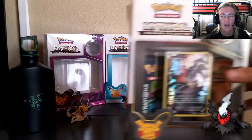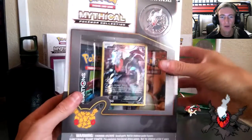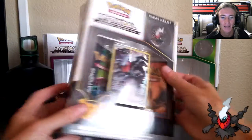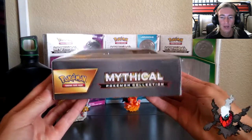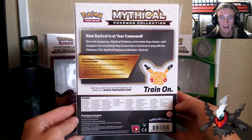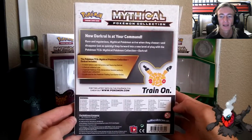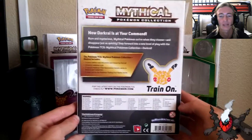Starting off with the box itself, you get to see the pin, the mythical Pokemon collection label on the left and right-hand side, the Darkrai code, and the two boosters inside. Mythical Pokemon collection is on the bottom as well. Darkrai is at your command, and this box set is the most basic-looking color-wise but it brings out the theme of Darkrai so well.